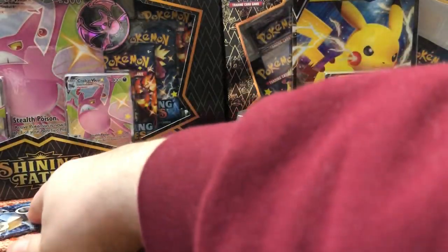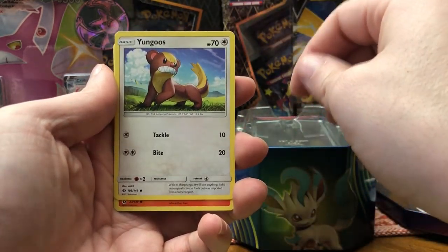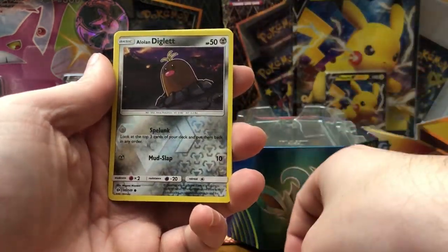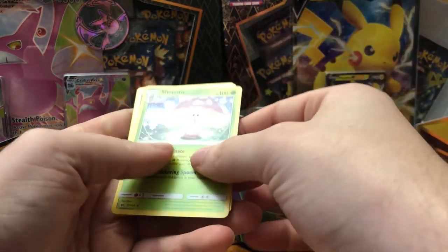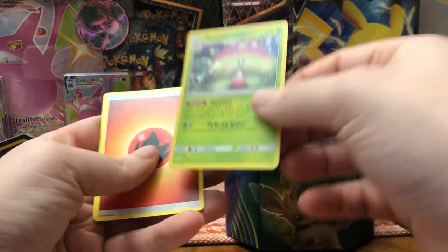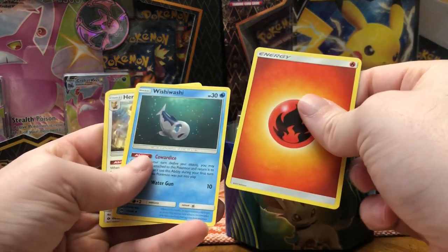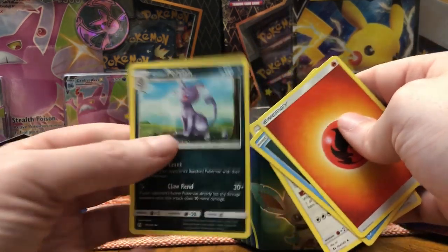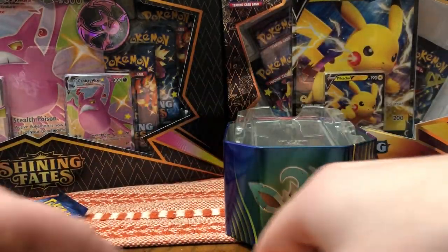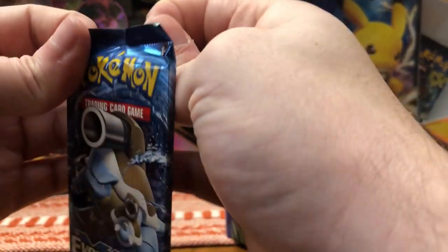We'll go for a regular Sun and Moon. Oh wow, that was very easy to open — we might get something, we got a white code card here. We got Lillipup, Cosmog, Rowlet, Yungoos, Torracat. Reverse holo Alolan Diglett, and for a rare, a holo Shiinotic — it's a mushroom, nice card! Fire Energy, and an Alolan Persian — wow, I've never seen this card before.